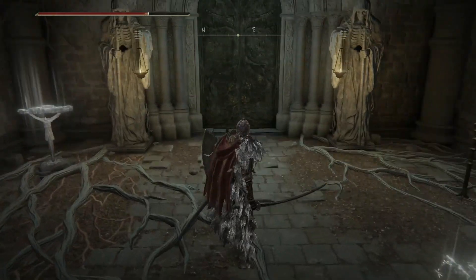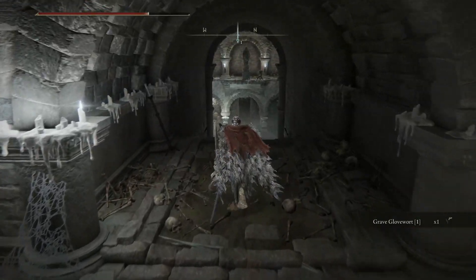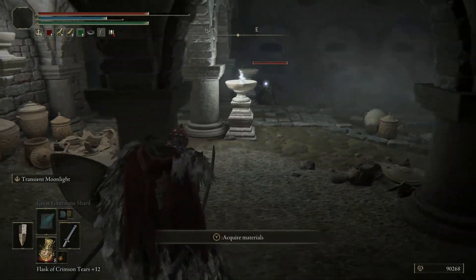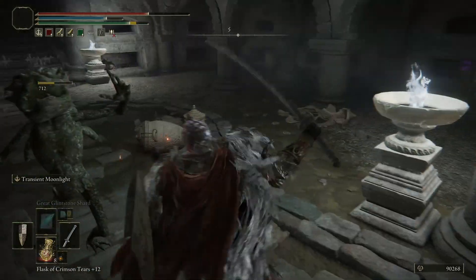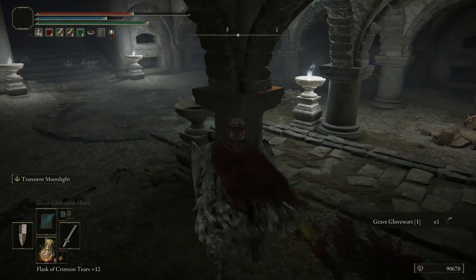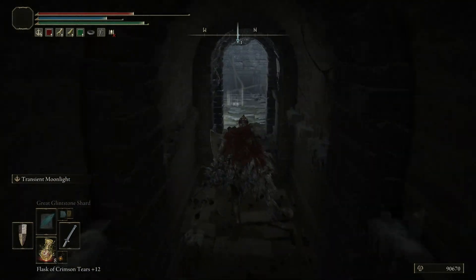This is the boss door that we will be coming back for eventually. To the right of that is a grave glove wart — not ghost wart. And then in this room, you're going to want to be a little careful because there are a handful of gargoyles on the second floor, but it's very easy to just walk through them.